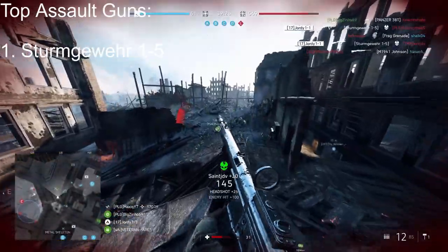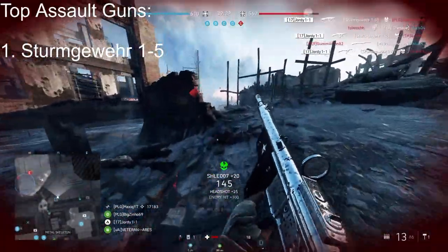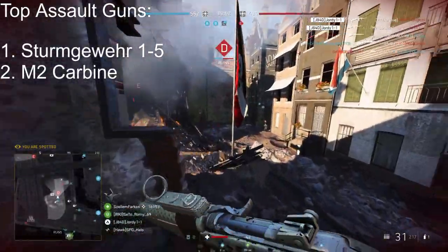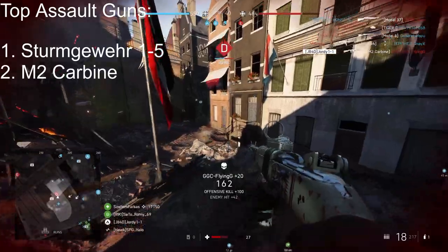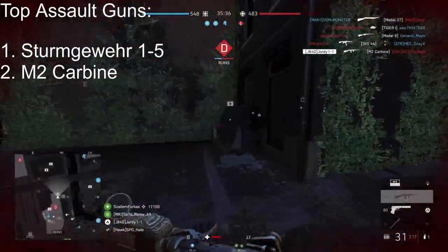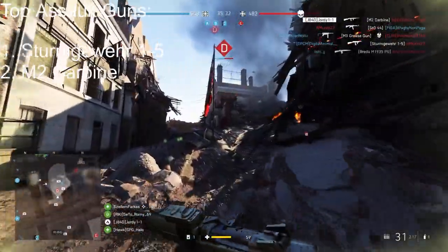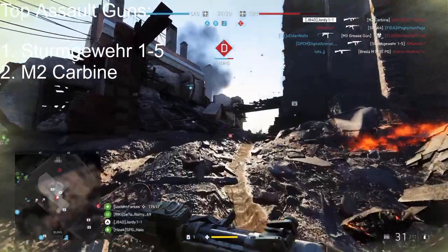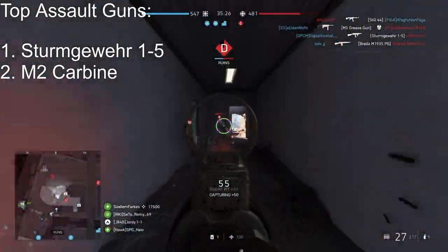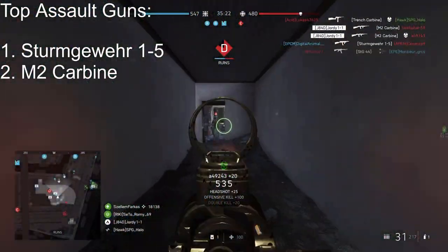The next assault weapon I'd definitely recommend is the M2 Carbine — a gun similar to the Sturm but with more of a high-risk high-reward in terms of shot accuracy. I've previously made a video on this as I believe it's the most underrated weapon that's generally slept on. It kills faster than the Sturmgewehr, but that's if you hit all your shots — so in a perfect world it's better, but not everyone can do that.